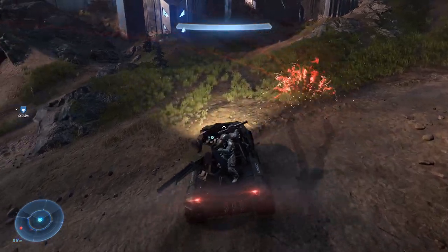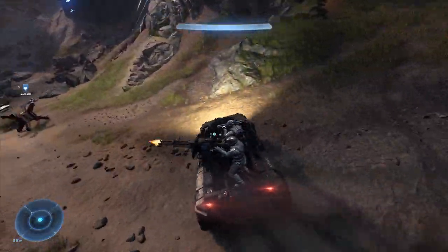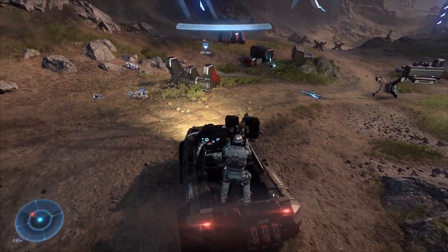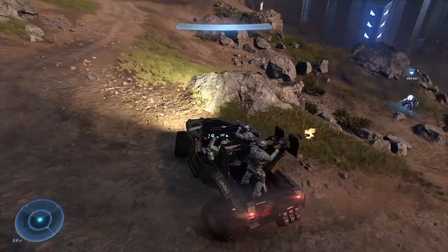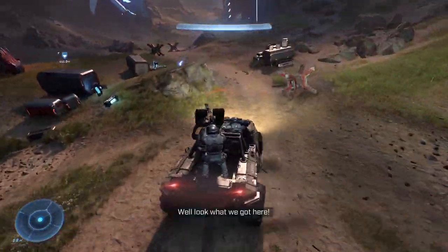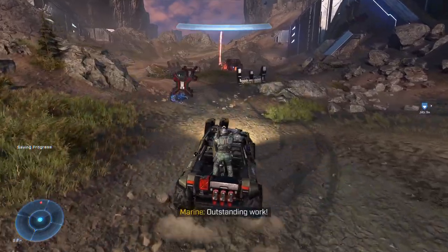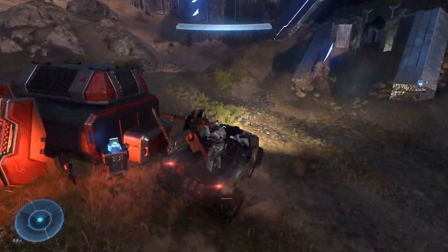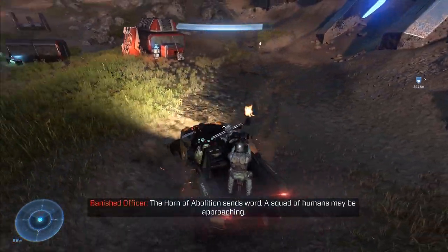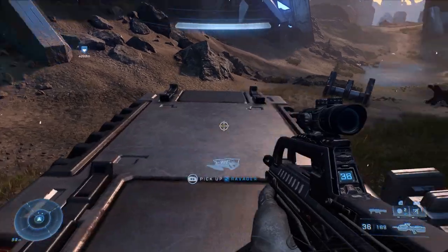Hold down the LT button to lock your back wheel and you should have way better control. Oh no — there's an elite on me, a couple of them. You can see the AIs will take care of them. I do not recommend trying to run these guys over. This is why you don't want to get too close — my rocket guy just blew up the warthog. Hope this video helps somebody out.